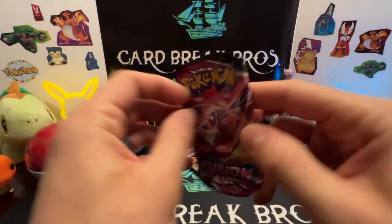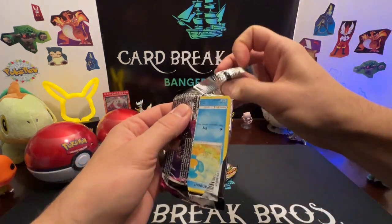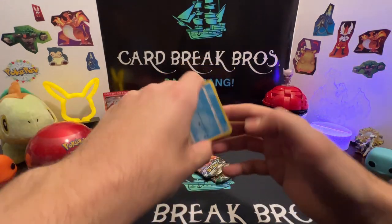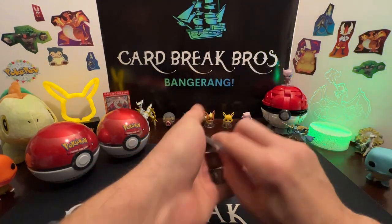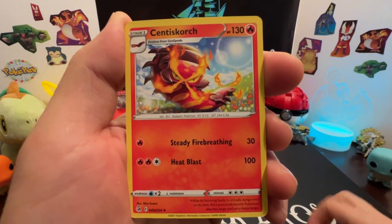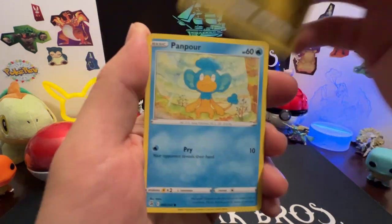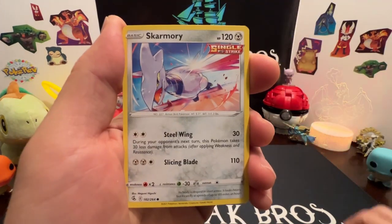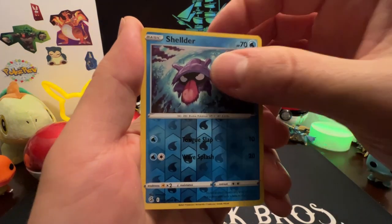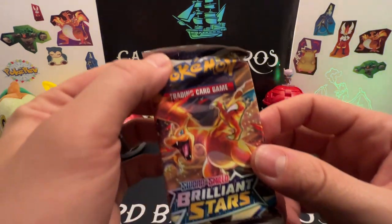We'll do the smooshed Fusion Strike first. We got a code card, Fighting Energy, Scorch, Fusion Strike Energy, Turtinator, Panpour, Swaddle, Skarmory, Mantine, Jynx — reverse Shelter and an Oricorio for our rare.